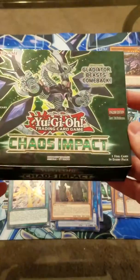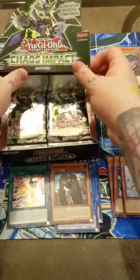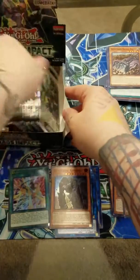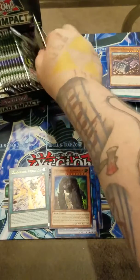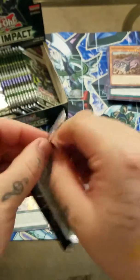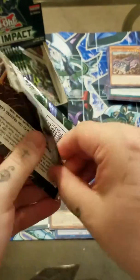But here is our box. So, we got 24 packs. As always, we're gonna start on the right side of the box and then move on to the left. So let's do this here. We know we're guaranteed at least two secrets and four ultras out of the box. So that's good. The question is, which ones are we going to get?